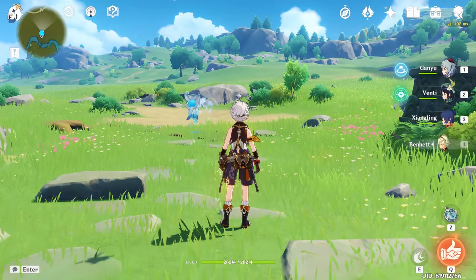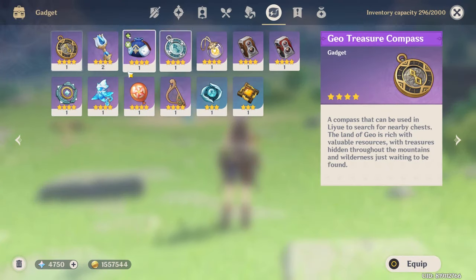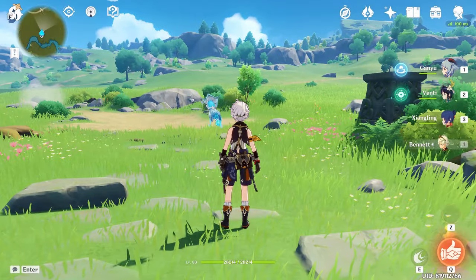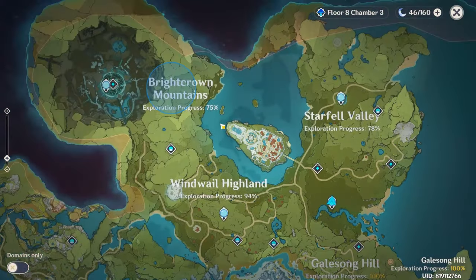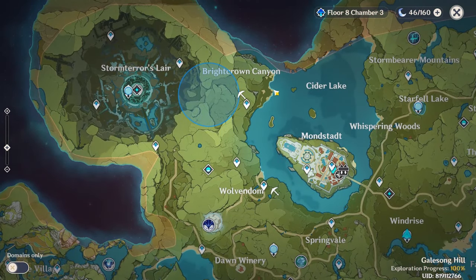Using these resonance stones is very easy. With the Anemoculus resonance stone, you just equip it from your backpack and press Z. There will be a cool animation, then open your map and you'll see a circle — there is an Anemoculus there. Usually the Anemoculus will be at the center, so just go to the center of that circle and you will find one. Pretty simple — same goes for the Geoculus resonance stone.